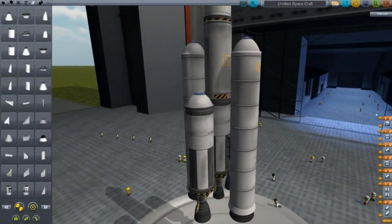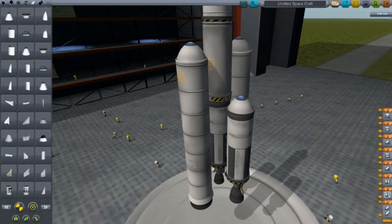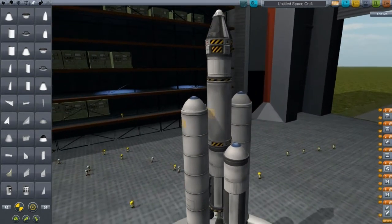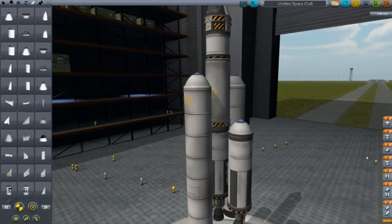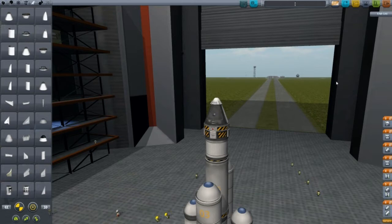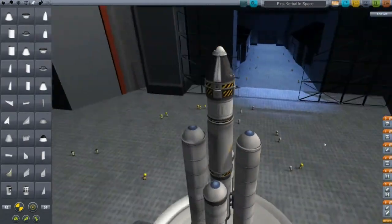The last thing we need to do is set up staging. This menu over here is how you decide what order your spaceship does what. First we want to fire these four outside rockets, then detach the solid rocket boosters first — this runs bottom to top. Then we want to detach the liquids. We want to start the middle engine at the same time we detach the solids, then detach that and start the atomic motor, then detach that and deploy the parachute. We'll name our craft 'First Kerbo in Space,' because we're getting a Kerbal into orbit and bringing him back.